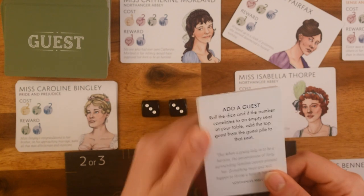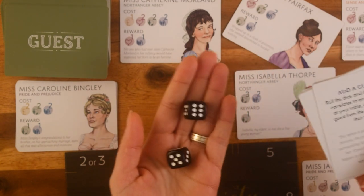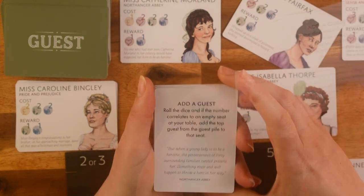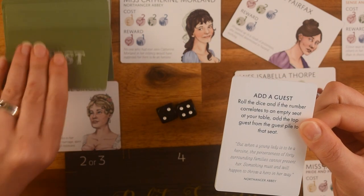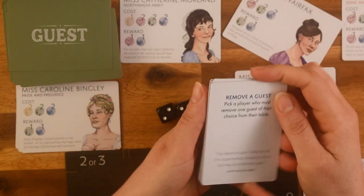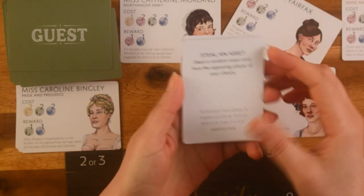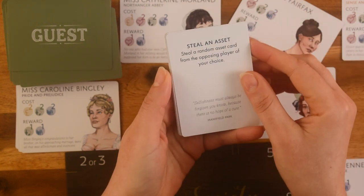There's an 'add a guest' card — you roll the dice, and if the number correlates to an empty seat at your table, you add the top guest from the guest pile to that seat. So for example, rolling an eleven where nothing is at eleven or twelve, you would just take Mr. William Elliott from the top of the pile and place him at your table. Then there's 'remove a guest' — you pick the player and they must remove one guest of their choice from their table.